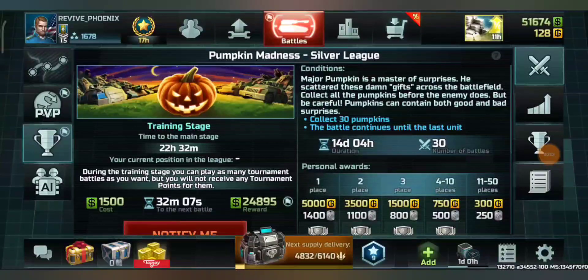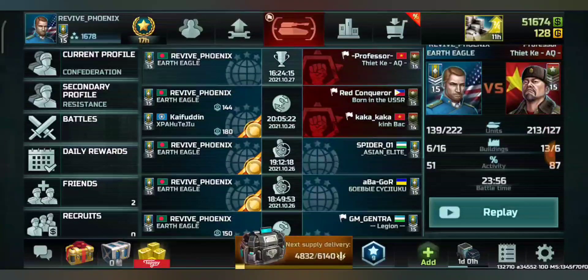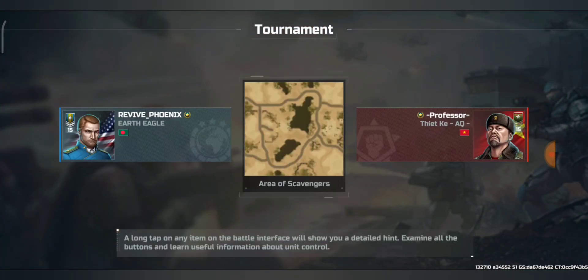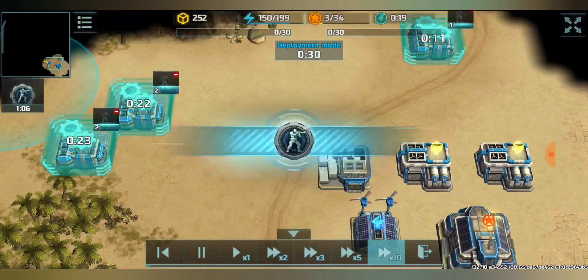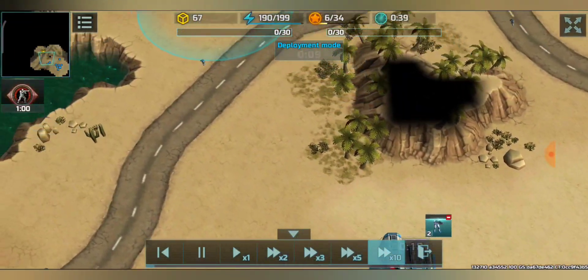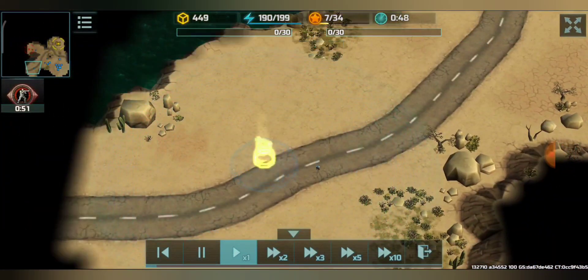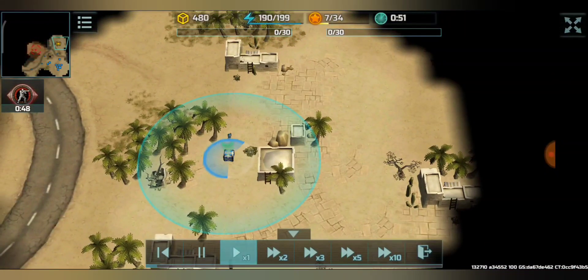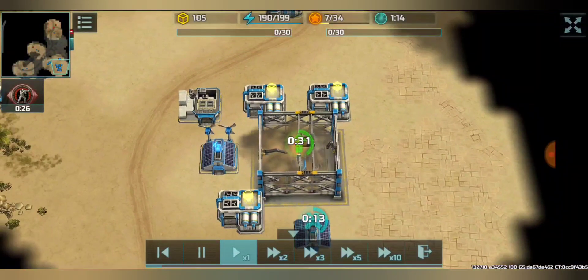In this video we will be explaining about the tournament Pumpkin Madness. Some conditions are being written here and I will be discussing the conditions of the tournament while we're in the battle. We have the map area of Scavengers. First, let's start with the resource collection process — like all other normal battles, in this tournament you can also get resource containers and collect them to develop your base normally.